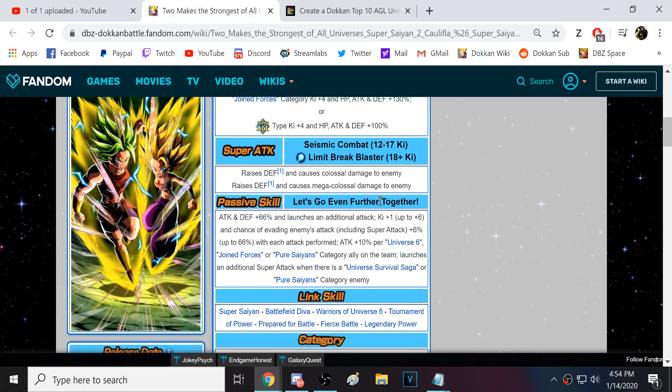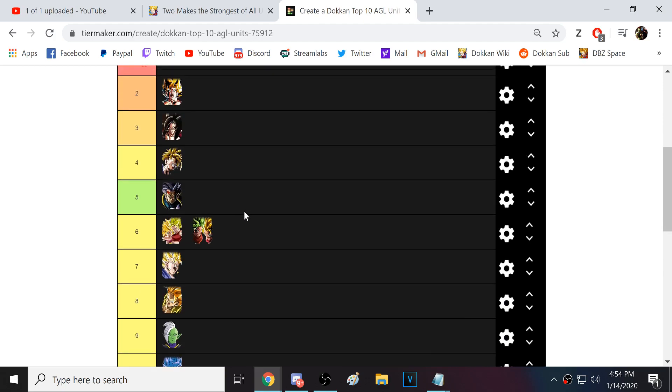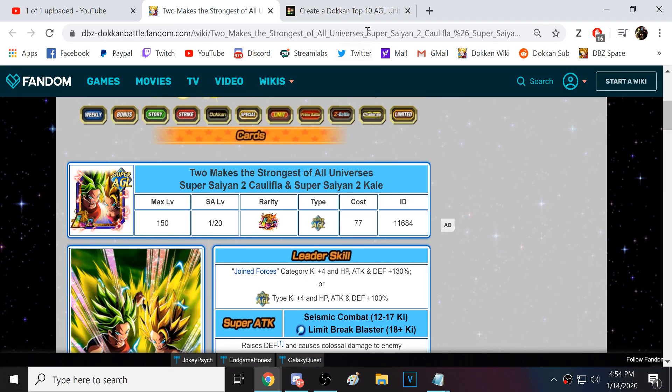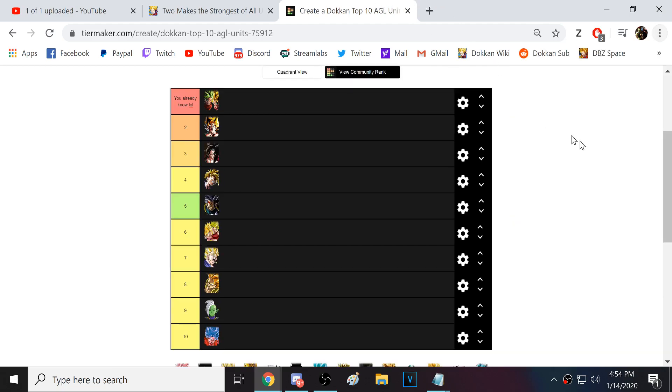And at number 1, we have Strongest of All Universes — I'm not even going to spend time talking about them. I talked about them at length in the top 10 summonable LRs video. They are the best unit in the game, plain and clear. They're the best defensive unit in the game and one of the best offensive units in the game as well. They're Super AGL — I have no idea what the developers were thinking with those top 4 LRs in 2019. I don't think Super AGL needs too many more LRs in 2020. Hopefully Dokkan understands that. Thanks guys for watching, and I'll catch you all next time.